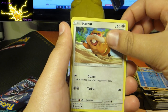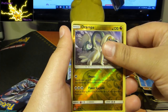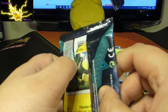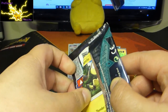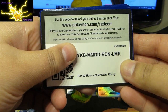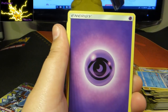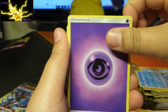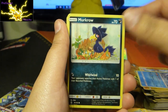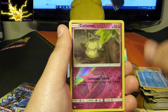Bellsprout, Gligar, Snorunt, Murkrow — just stealing. Drampa, and then guys — Rayquaza, Rare. I was going to say Rainbow Rare but that would just be pushing it, wouldn't it. This is really weird guys — I'm like doubling up on things. Two same energies at a time, really weird. Reverse Holo, and then a Lilligant.